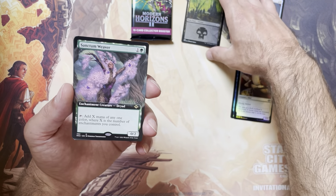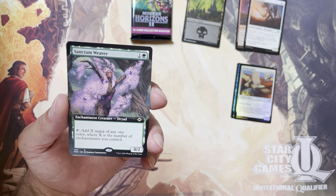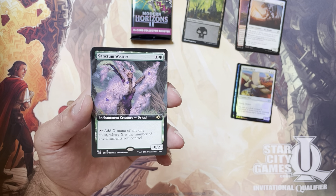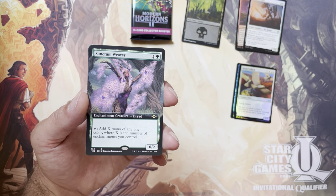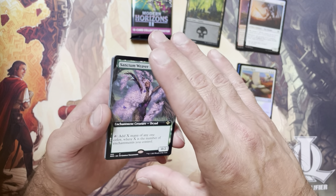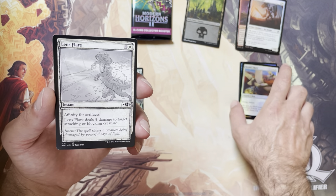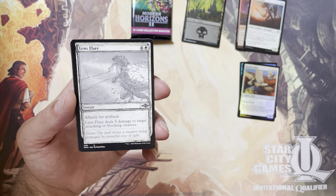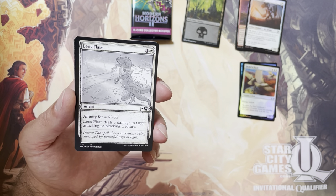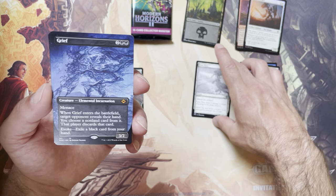Our first fancy card is a Borderless Sanctum Weaver — that looks nice, a mana producer for an Enchantment deck. And we've got the Sketch Lens Flare, that's a real nice card.